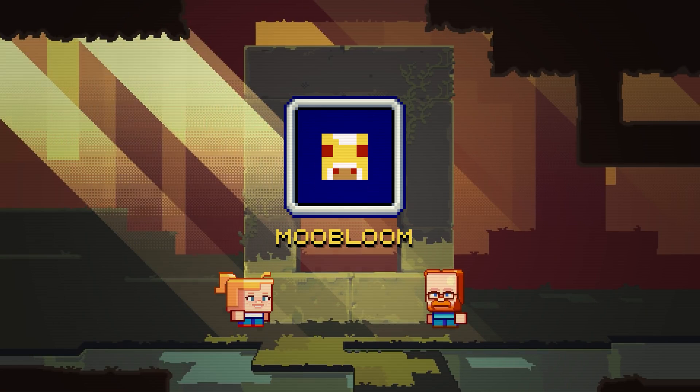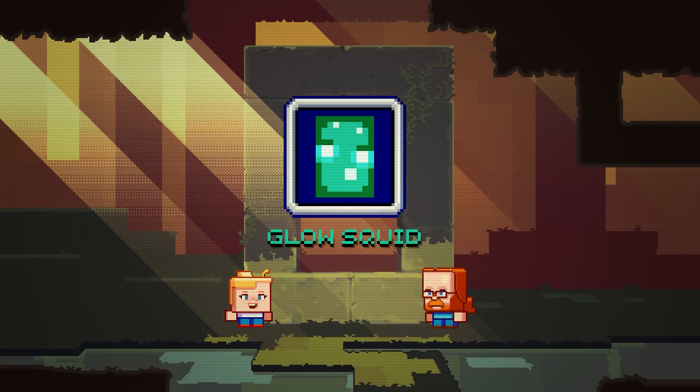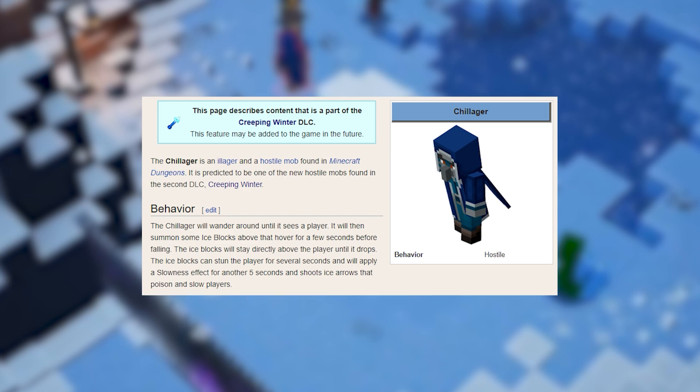I think this is definitely, hands down, the best option to go for. The Cow and the Squid don't look very special, but the Isolager is actually a new hostile mob that could be added to regular Minecraft. It's pretty much the Chillager in Minecraft Dungeons, and it is so unique in comparison with all the other mobs you can find in Minecraft right now.